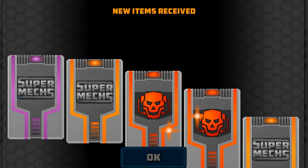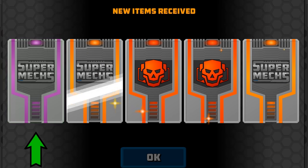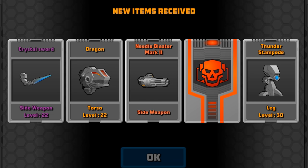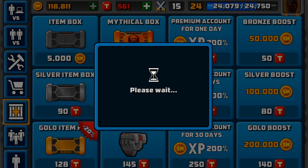Let's open the other one up. We've got two mythicals in this one, one epic, two legendaries: the Crystal Sword — nice — Thunder Stampede again, Dragon Chessplate again, Needle Blaster Mark II — that might be really good — and a Piercing Shotgun Mark II. That is awesome.